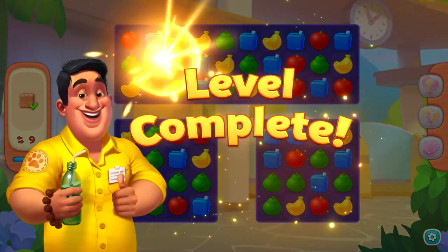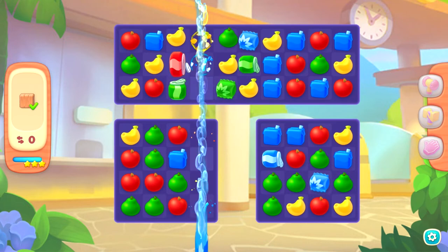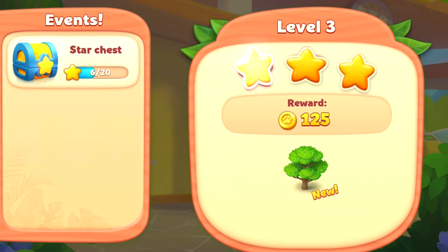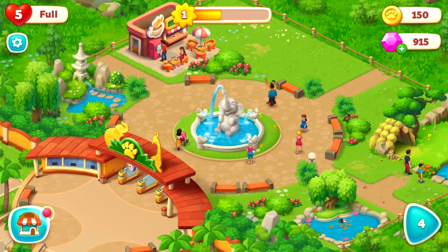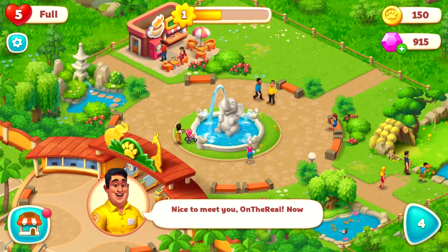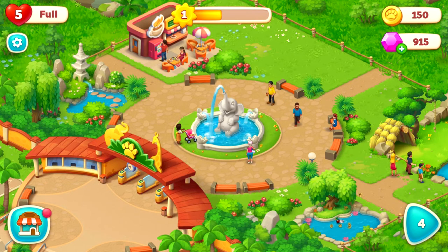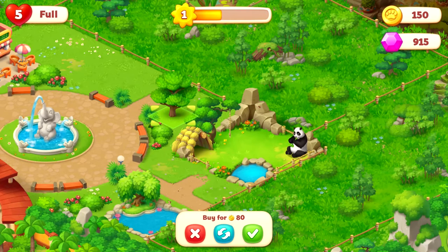Oh my god, I hope I get three stars on this — oh, I did! Okay good. And I unlocked the young oak tree. Why is this guy waving at me? 'On the real, of course — nice to meet you! Now everyone can call you by your name.' Awesome! Let's put that young oak down there.